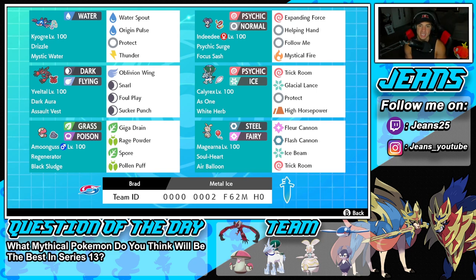The second Pokemon is Indeedee. Indeedee is a great support Pokemon because it can set Psychic Surge with its ability. It has Focus Sash as its item, and its moves are Expanding Force, Helping Hand, Follow Me to protect ally Pokemon, and Mystical Fire for coverage and to drop special attack.